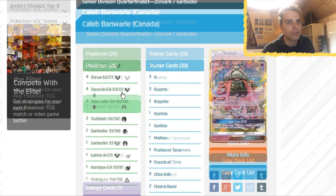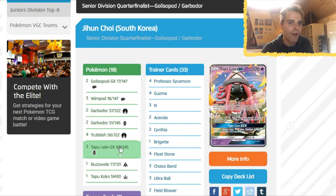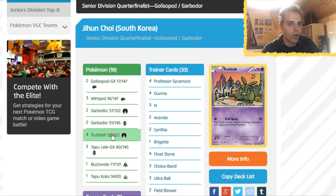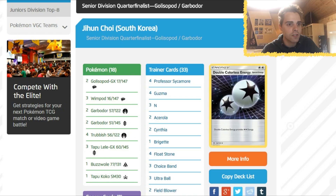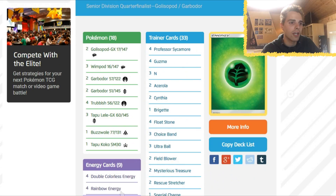Seventh place in the Senior Division: Golisopod Garbodor — cool! A 3-2 line of Golisopod, then a split line of two Garbodor Trashalanche and two Garbodor with Ability Block. Three Tapu Lele, Buzzwole in here, so Rainbow Energies are key. A bunch of special energies and supporters — two copies of Acerola, four Guzma to reset Golisopod's First Impression, and Special Charge to get your energies back. From South Korea — Jihan Choi.